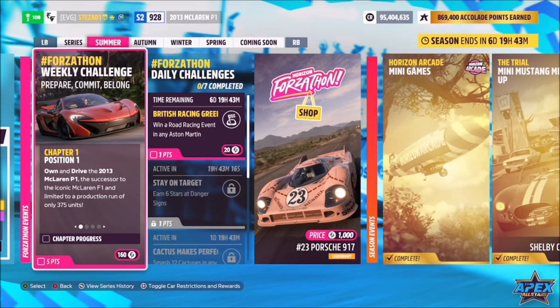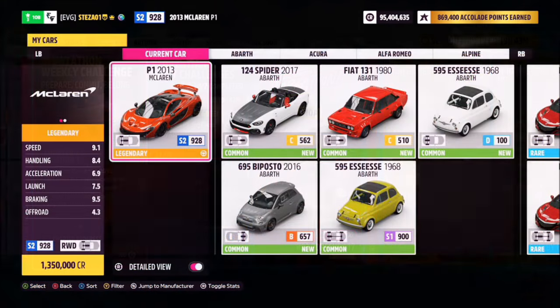Hello and welcome back to the channel. This week's Forzathon guide is called Prepare, Commit, Belong, which wants you to own and drive the 2013 McLaren P1 to complete all the challenges. So without further ado, let's get stuck in.